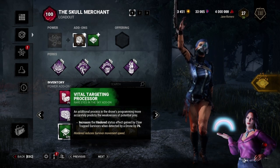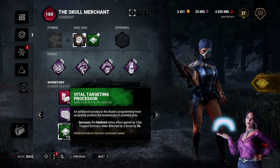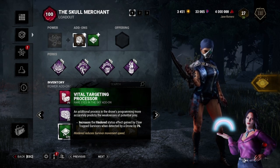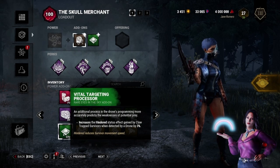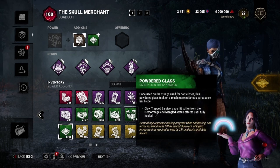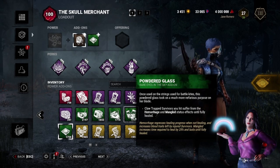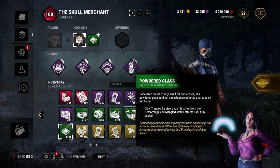This is another add-on I consider meta: the Vital Targeting Processor. It increases the hindered status effect applied by the claw trap when detected by the drone by three percent. So that's thirteen percent hindered for six seconds — that's a lot. You can understand by yourself how strong this add-on is.